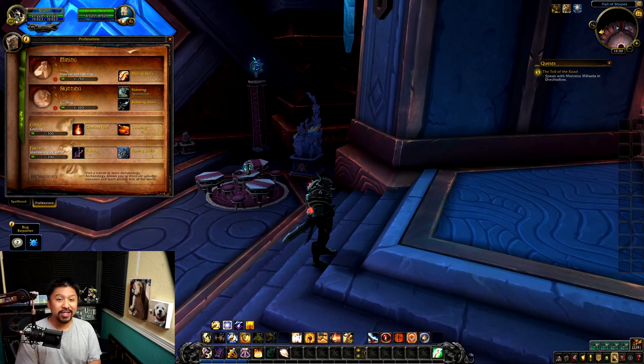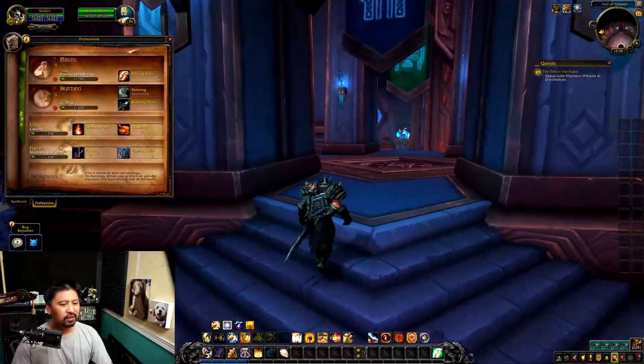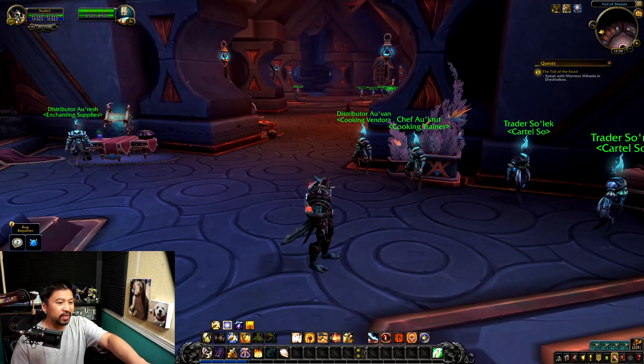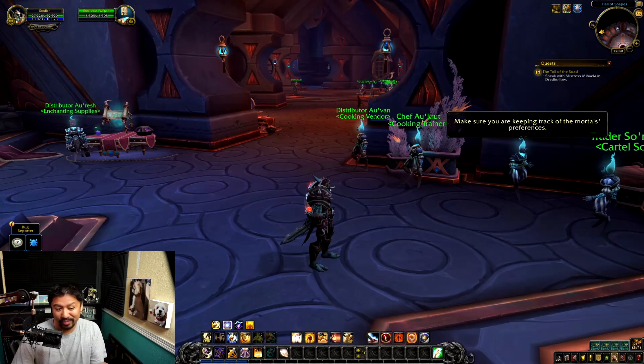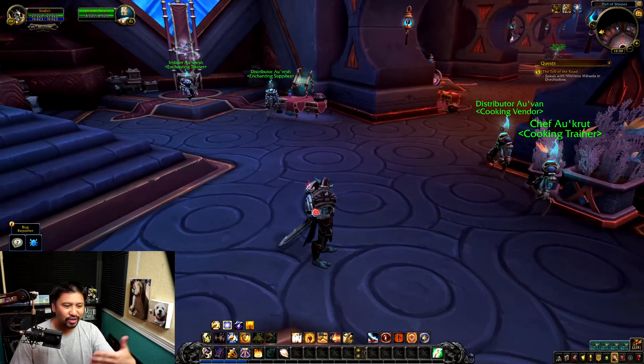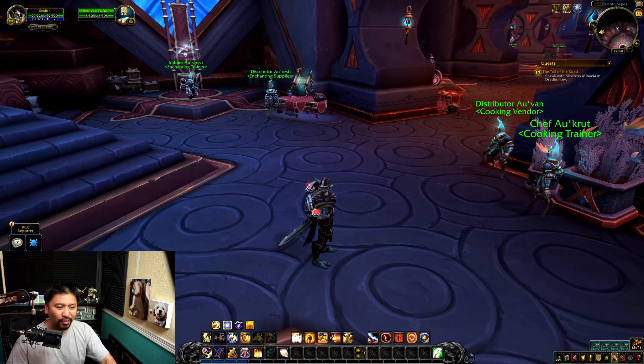We're back and going to do the same thing as a follow-up. In this particular Shadowlands alpha build, Blizzard issued a statement saying professions are testable now — check them out and let us know what you think. I'm here in Oribos in the big crafting hall which covers all the professions. I think it'll be cool to see people running up and down the halls going to vendors and trading things.